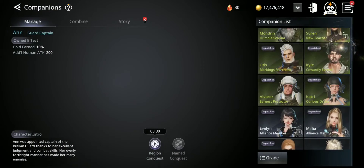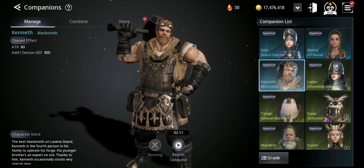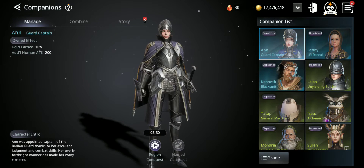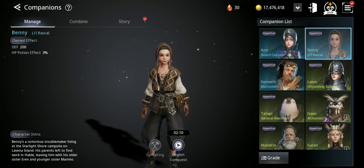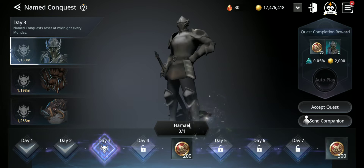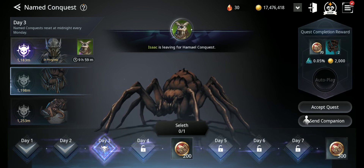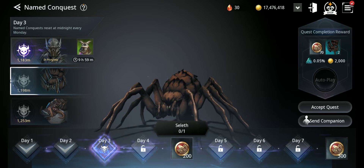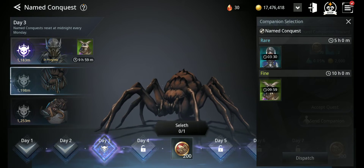The blue grade companions can be sent to do two different things. For example, this one can do region conquest or hunting, and you can also send them to do named conquest. You don't have to do named conquest yourself — you can send the companions. See, I already have one in there doing it.